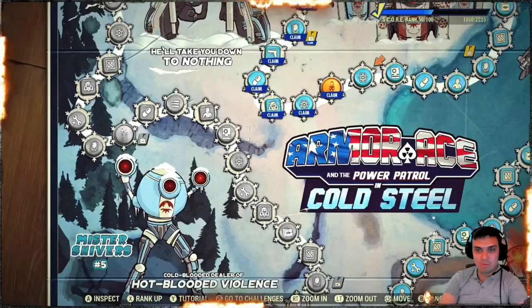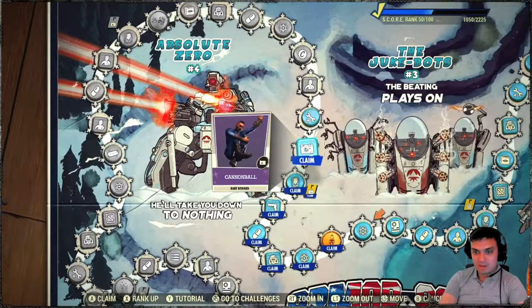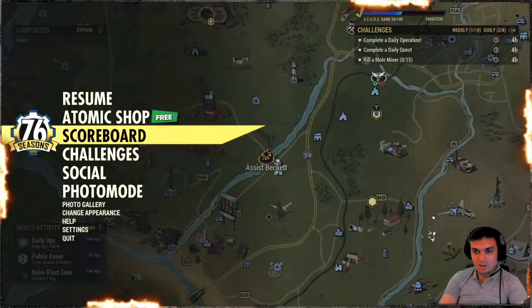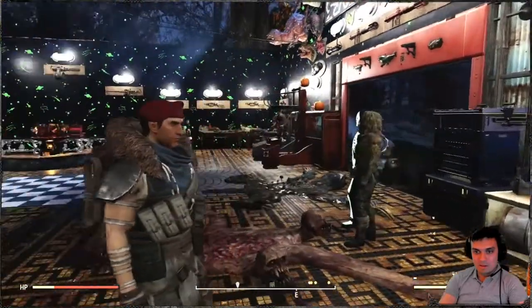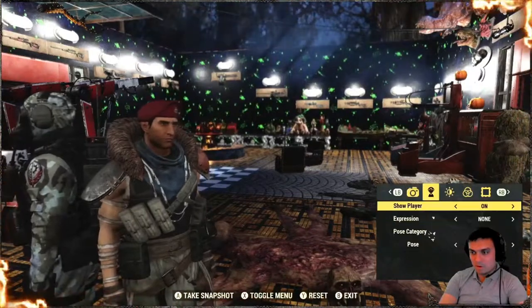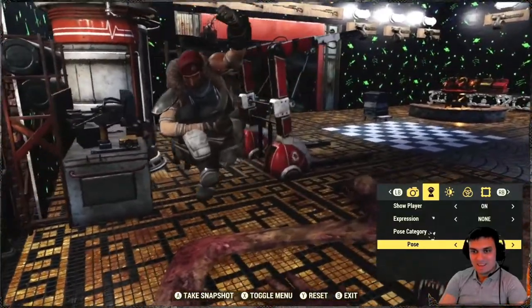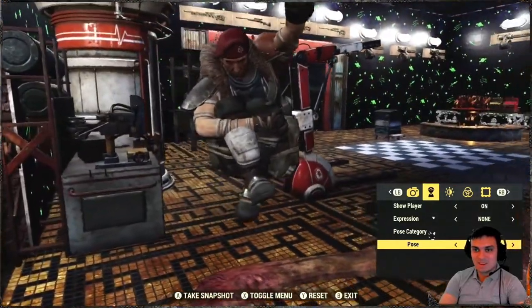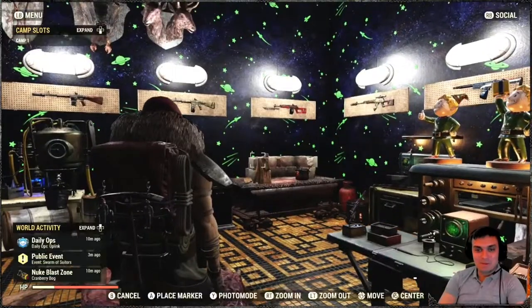Okay, challenges, scoreboard. Let's go. What else do we have here? Basic repair kits. Cannonball pose — that's actually looking pretty nice. Let's check it out. It's not like that... Photo mode, let's get rid of that. Cannonball — there we go. That's actually pretty cool, I like this pose.